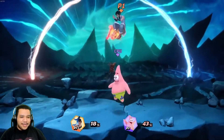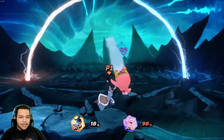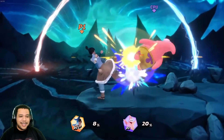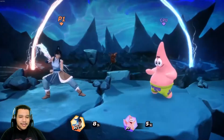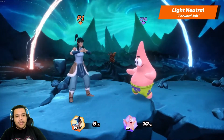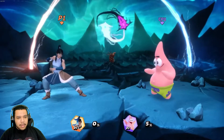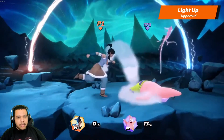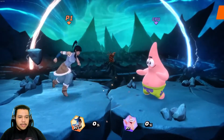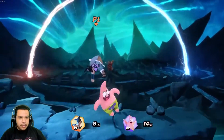All of her specials can be charged to deal devastating damage — you simply don't mess with the avatar. This is really cool. Korra's light neutral is a forward jab. All of Korra's grounded light attacks can be chained into another variation of the same light attack if you connected twice with the opponent. Her light up is an uppercut and her light down is a slamming fist.